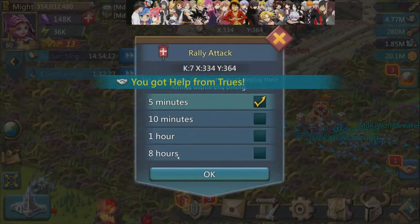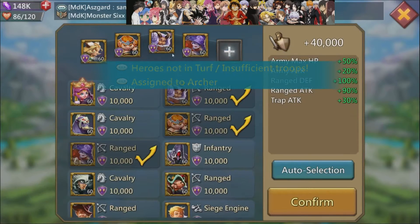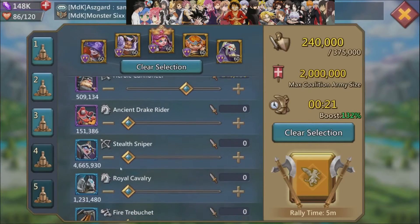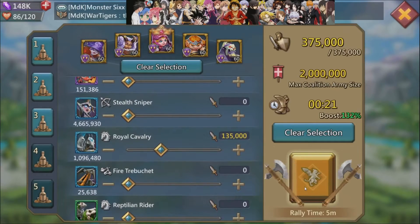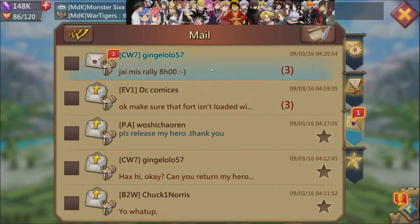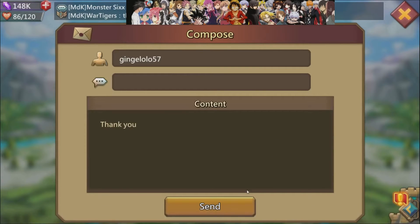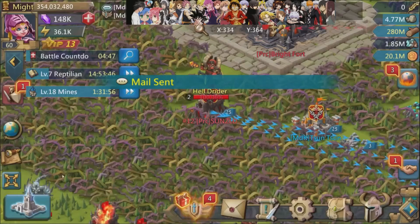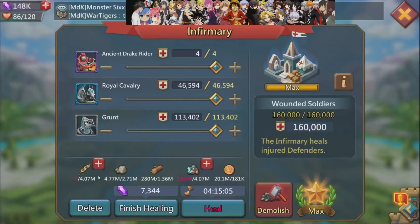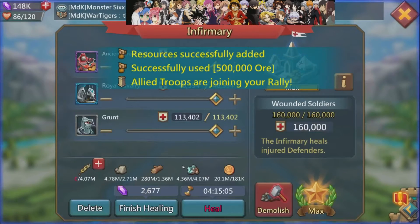With the remaining infantry that he had, I decided to do the same build just to get rid of the remaining infantry and knock out as many cavalry as I possibly could. When you're doing these rally attacks, or even normal attacks, it's important to choose the right heroes. I used two cavalry heroes and the rest were archer heroes. And I had Gingello57 from CW7 tracking him with the 8-hour rally, so that way when he did get ported out of the forest, I would still have his coordinates. However, that didn't work out the way I had planned, as you'll see later.